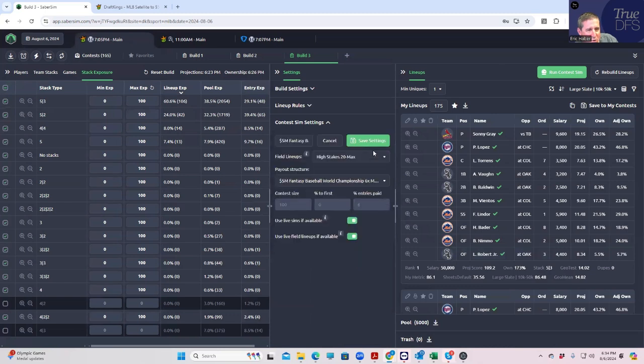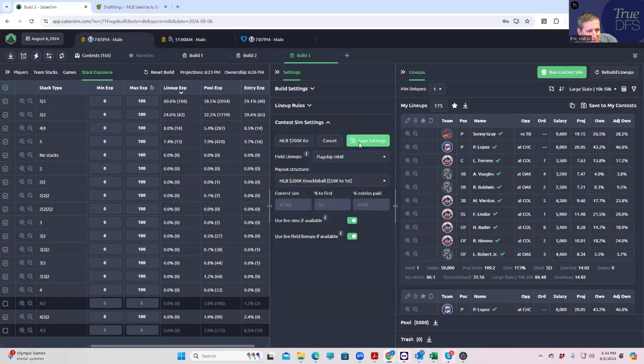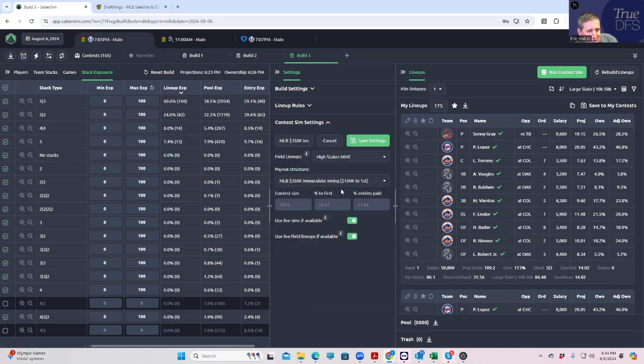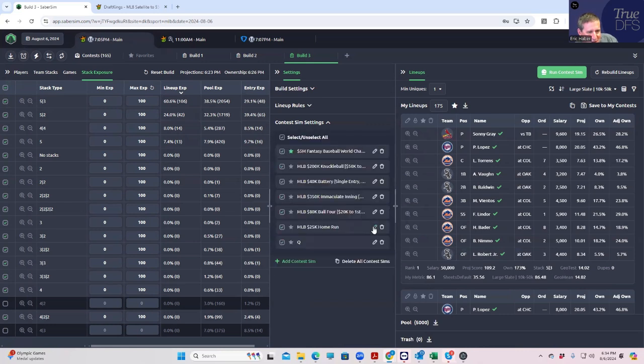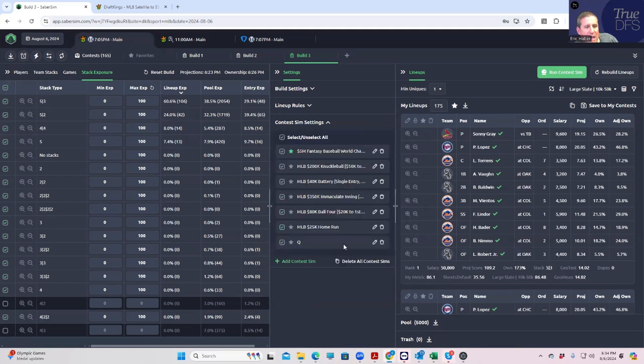All these others are fine. For the qualifier, we'll use this one. For the knuckleball, we'll use the flagship. Battery, we'll use the single entry. The immaculate inning, we'll go with high stakes MMA. Ball four — high stakes 20 max. The 25K home run, high stakes entry — that makes sense. So then we're just going to run the sims.